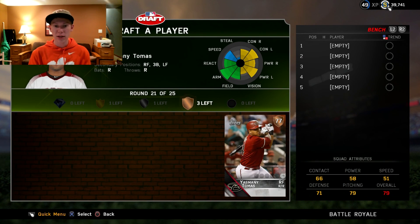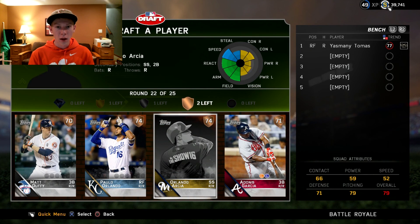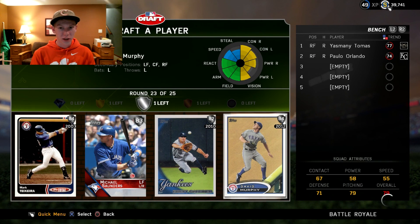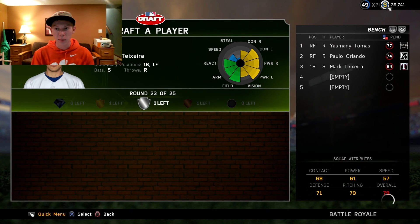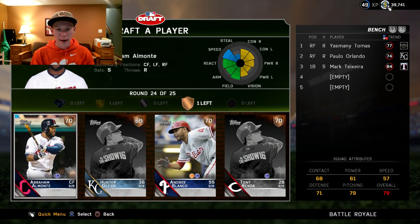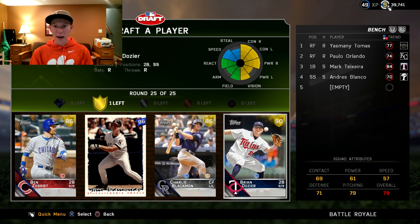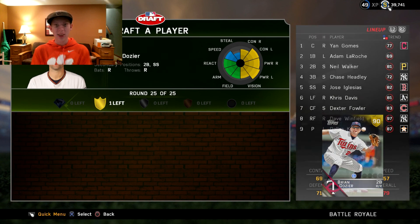Now to finish things off, let's just get the bench players in here really quickly. We still have one more gold round as well. Daniel Murphy or Mark Teixeira — I'm going to take Mark Teixeira because I haven't used him yet this year, and he will probably play instead of Adam LaRoche for sure. Next up, I guess we'll just go with this guy because it doesn't really matter — they were all 70 overall. And the gold round being the last round, we get Brian Dozier. How about that? I like the Twins, I like Brian Dozier. That's going to be fun to play with.